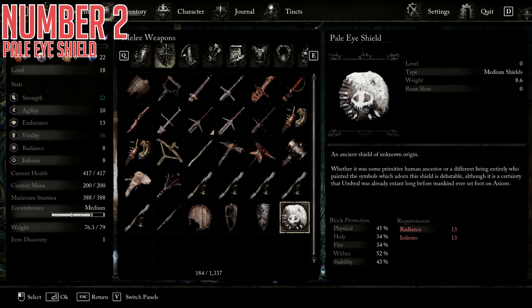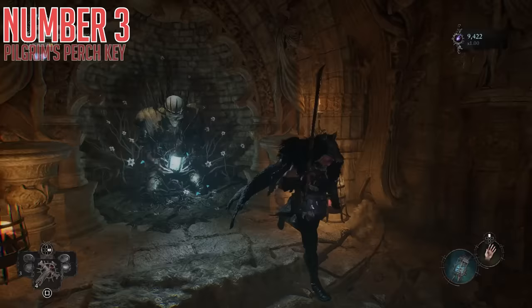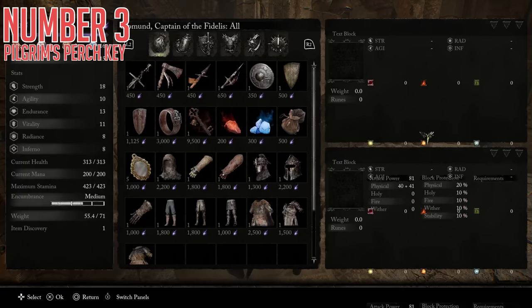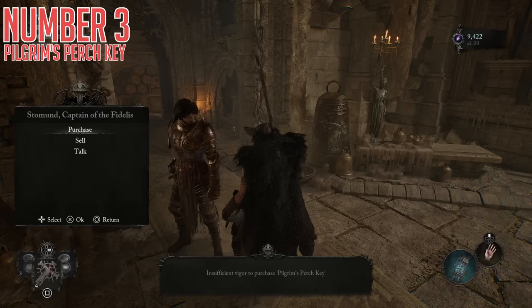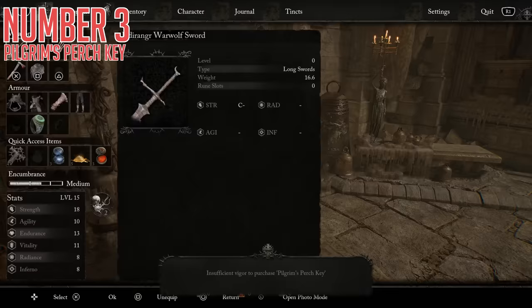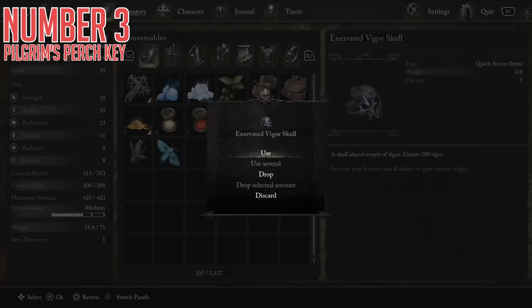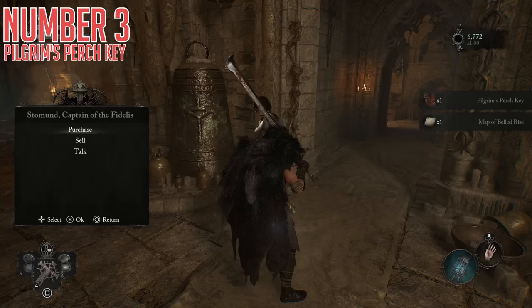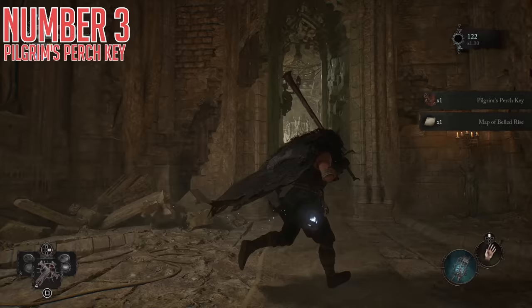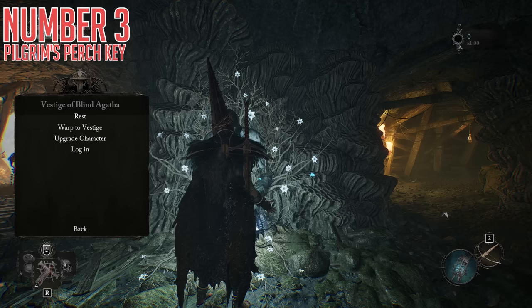Third, we're going to talk about the Pilgrim's Perch Key. You can buy this in Skyrest Bridge from Captain Stormond for a massive 9,500 vigor. This early in the game, that is an insane amount — it is more than 150% of the reward you get for killing the first major boss. Pilgrim's Perch is the next major area you head to, so if you want this key to be relevant without having to backtrack, time is of the essence. So you probably have two questions: one, what will this actually get you, and two, is it worth it? Let's talk about question one, and you can decide on question two yourself.